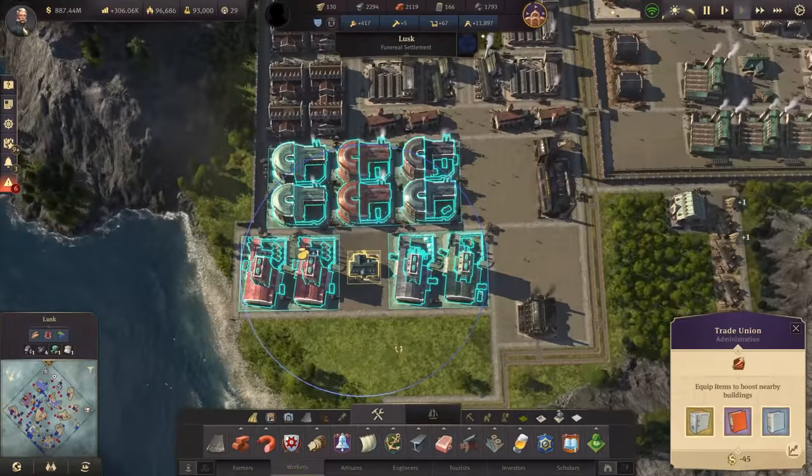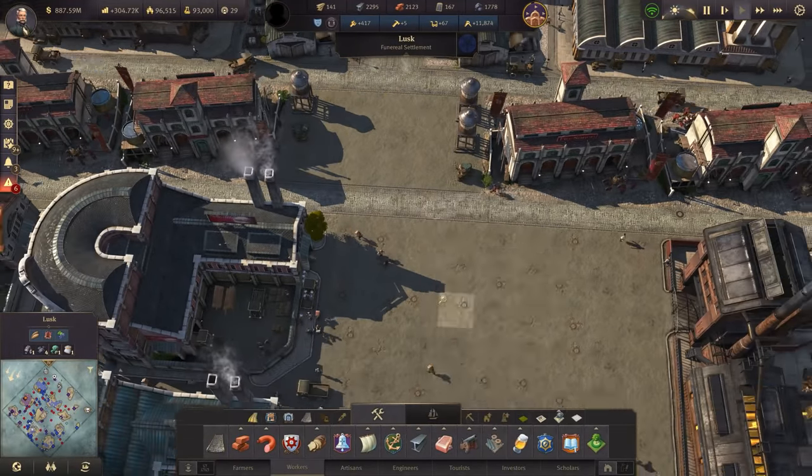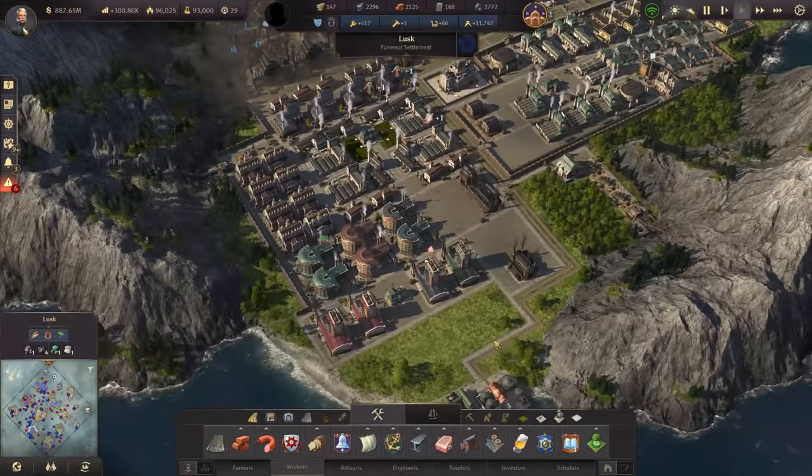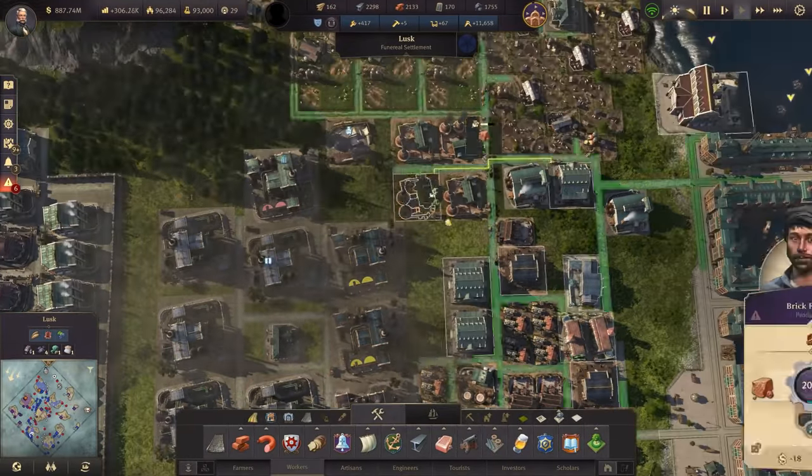I think gold is the number one product here — probably going to make that a tier two or maybe tier three and bring some other stuff up to the top, like gramophones, steam carriages, and elevators, because they're just vastly more powerful. They're very, very powerful at this point in the campaign.